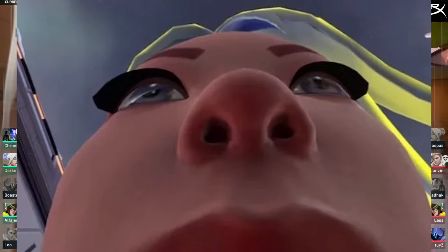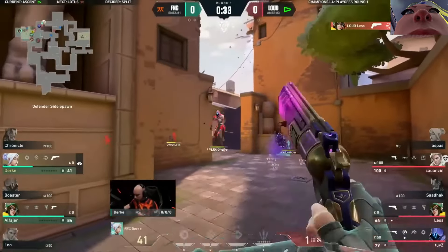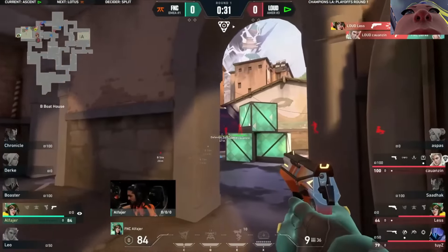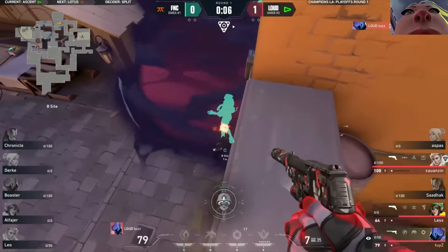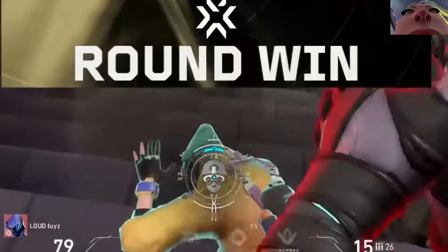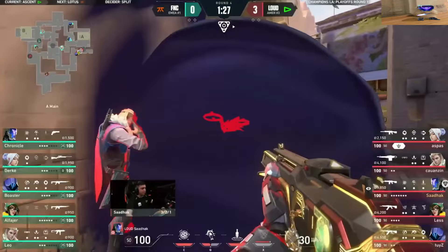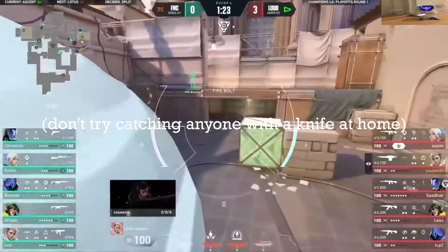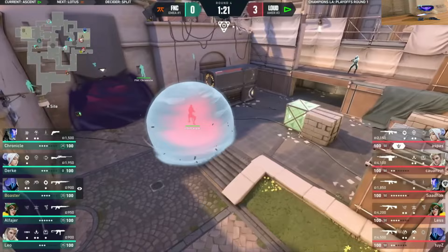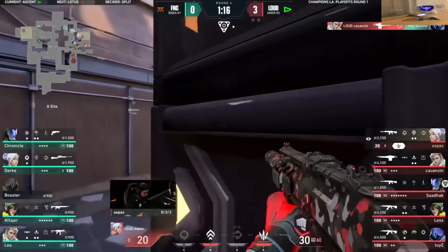Starting on attack, Jett is so crucial on Ascent because the majority of the time the other team is going to be running their Sentinel on B site. With Jett, she can smoke both close lane and CT, allowing her to updraft and dash past either a KJ Molly or a Cypher trip to catch them off guard and allow your team to flood through onto site.